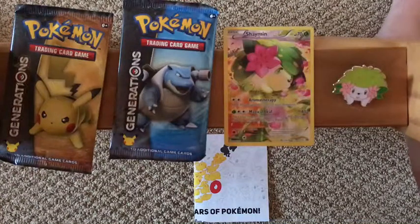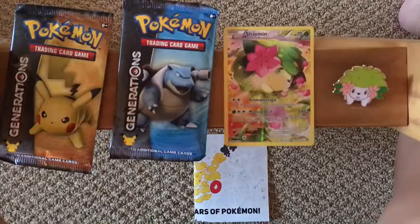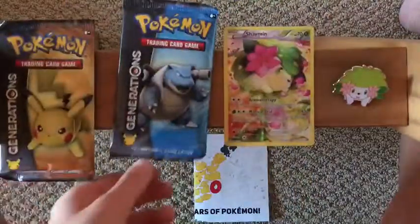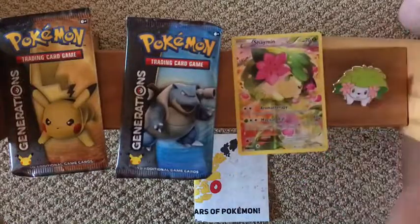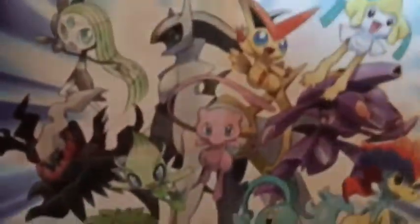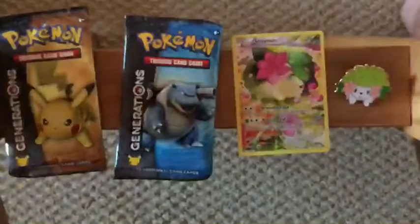Hello again guys, welcome back to another video. In this video we'll be opening up the Shaman box. It's only me today. I have a Pikachu pack, a Blastoise pack, a Shaman promo, and a Shaman pin. It also comes with this little poster that has all of the people in it.